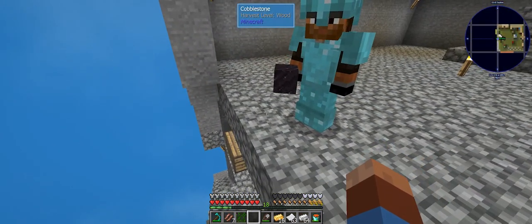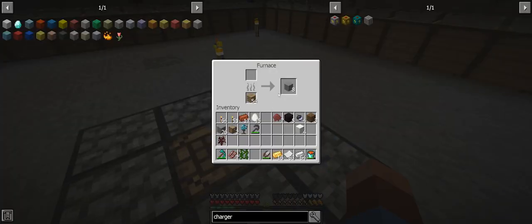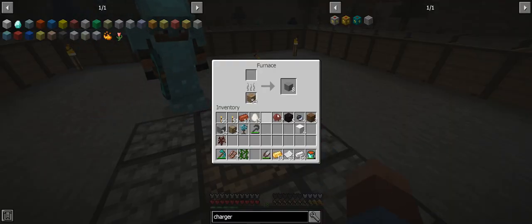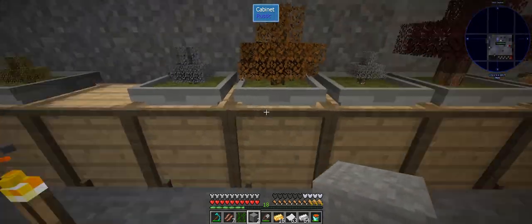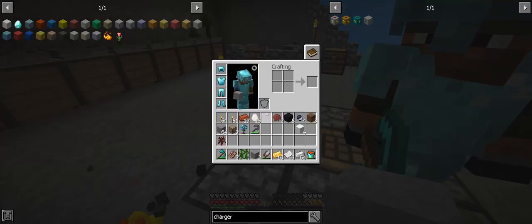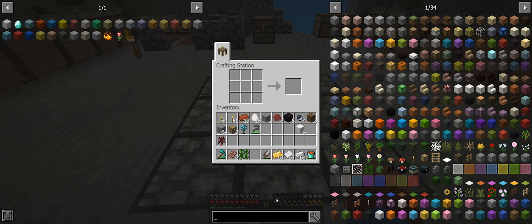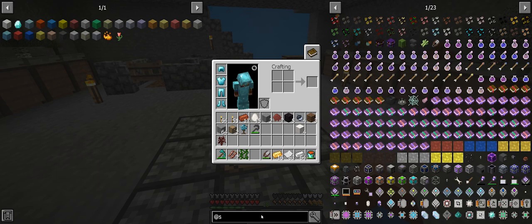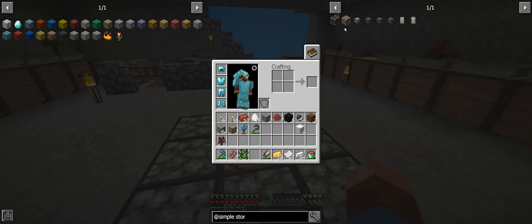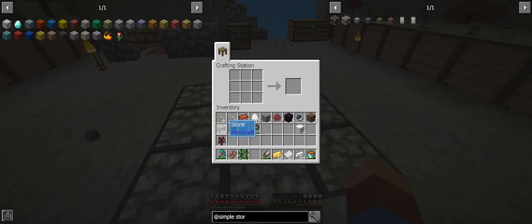I made us a bunch of obsidian real quick before we started. Teddy's got some stuff he wants to work on - simple storage networks. Why would you want to do that? Because of all this crap, it's everywhere. Why don't you just get into refined storage? Because it's not in the pack! We need to tell everyone it's not in the pack.